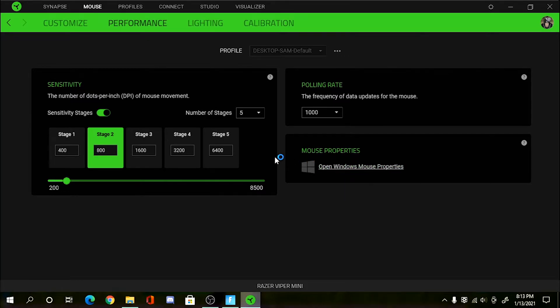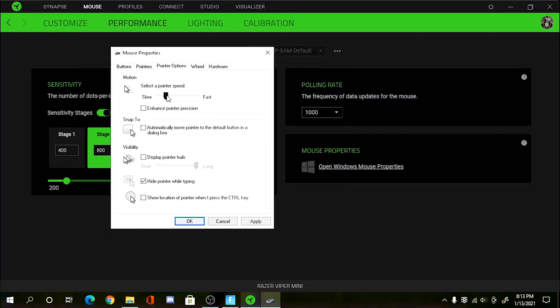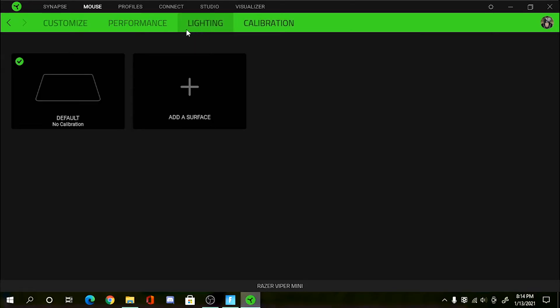Mouse Properties is the Windows mouse settings. Open it, head to Pointer Options, and in the Motion section, make sure mouse acceleration is turned off — unless you like playing with mouse acceleration. Turn it off. For pointer speed, I use the default, which I think is around three or six. It feels really comfortable for me. Then head to Calibration — not Lighting, which is just the RGB on your mouse.